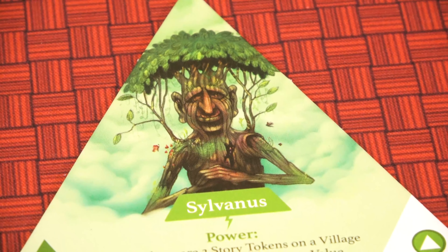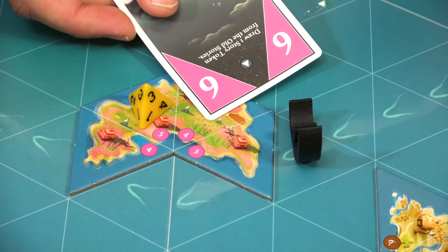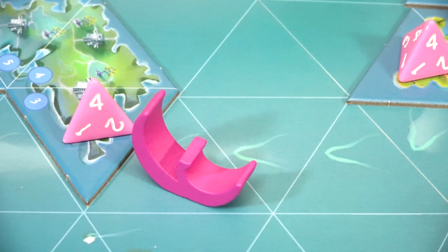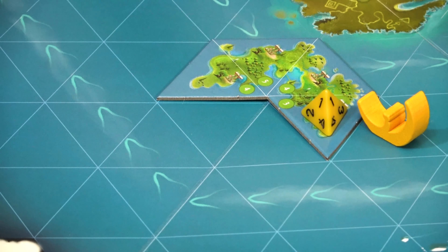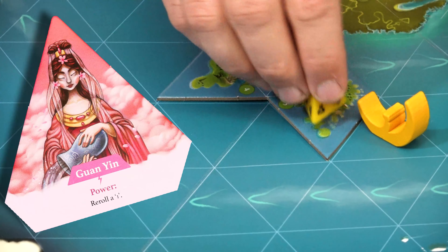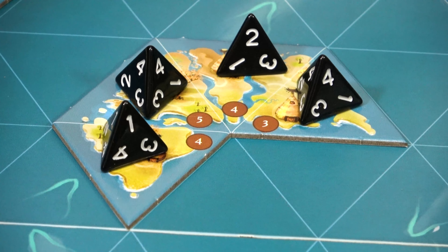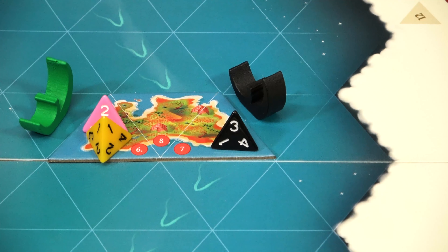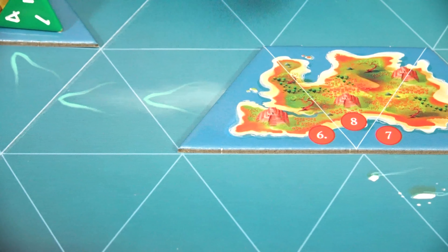If a player's envoy ends its movement adjacent to an island that matches the color of the card played, they may start storytelling in that village. Each island will have either three or four villages on it, and the village the player is telling stories in is the one they are directly adjacent to. When storytelling, the player will take a story token of their god's color from their story pool, roll it, and place it in the village. You want to roll high here, so if a one is rolled you may want to activate Kuan Yin's ability, which allows a player to re-roll a one once. Each player may only have one of their story tokens in each village, and each village may only have two story tokens total.